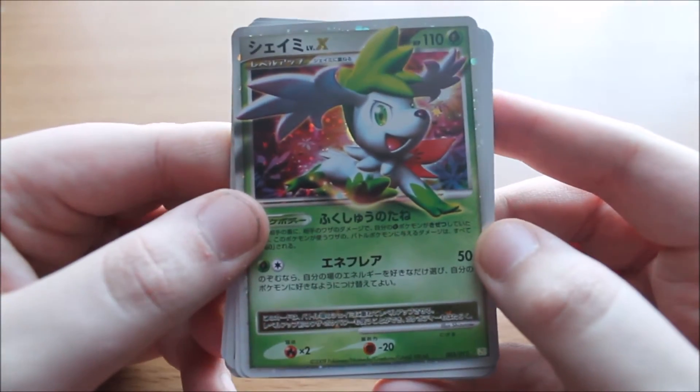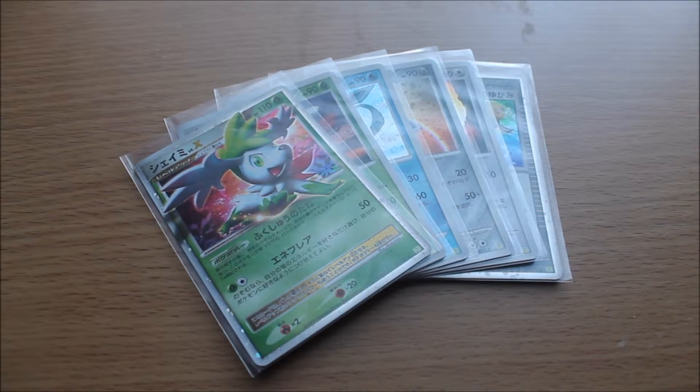And then we are back to the original Shaymin Land Form. So that was the Shaymin special set — one of three. I'm going to try and hopefully look out for the Mewtwo and Regigigas ones in the future. This was actually a direct Japanese import, so it took a while to get here. I actually ordered it before the holidays and it's taken until mid-January to arrive, but it was worth it. I might order the other two very soon and hopefully get them delivered quickly.